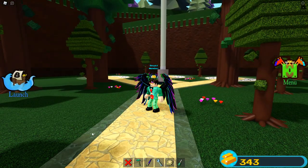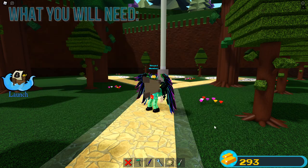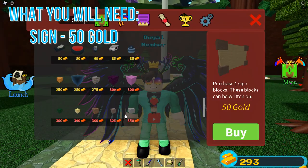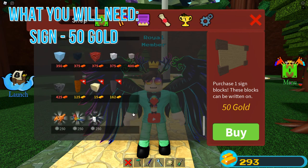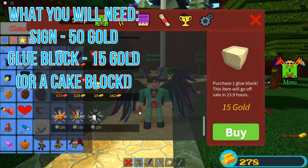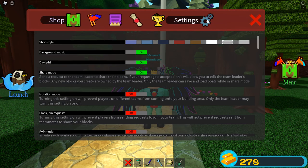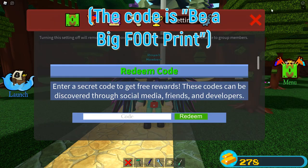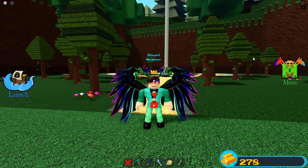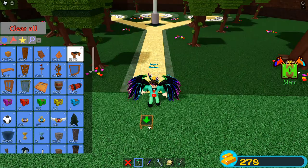What you're gonna need to build a butt in Build-A-Boat is you're gonna wanna go to the menu. You're gonna wanna purchase one sign — this will be the sign to make a butt on. Then you're gonna wanna find the glue block and if there's any glue block for sale, then buy it. Or you can redeem it from the full menu: go to settings, scroll down, find the code. Then you're gonna wanna buy a seat as well. The seats are sometimes available for purchase.